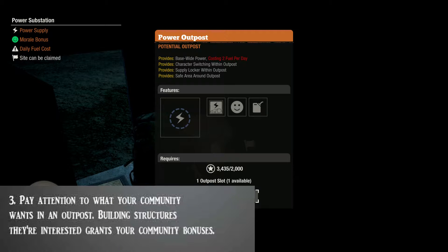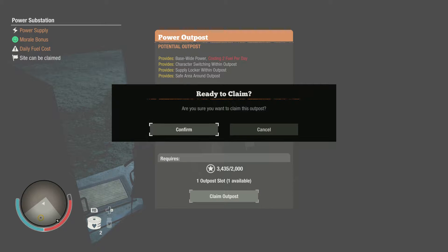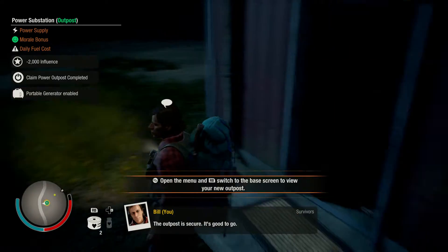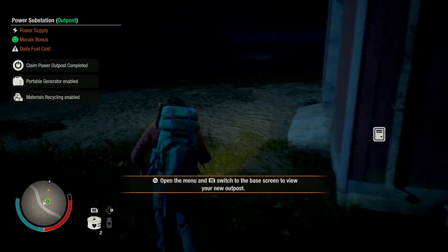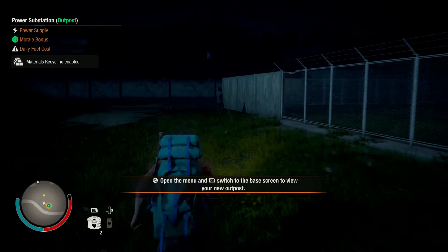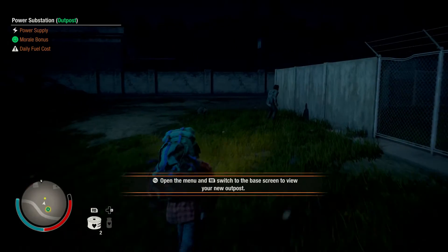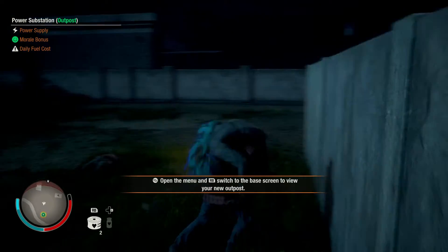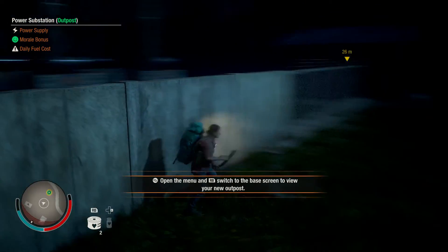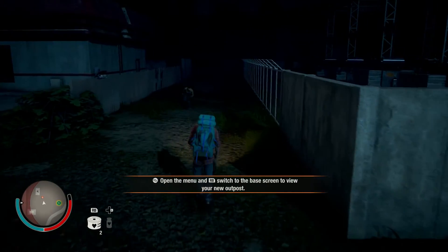Tip number three: pay attention to what your community wants in an outpost. Building structures they're interested in grants your community bonuses. For example, if your community is starving, it might be best to get a food outpost. If they need electricity, get that. If they need medicine or ammo to defend themselves, prioritize those. It's very important that you're aware of what your community needs to best support them and help keep their morale high.